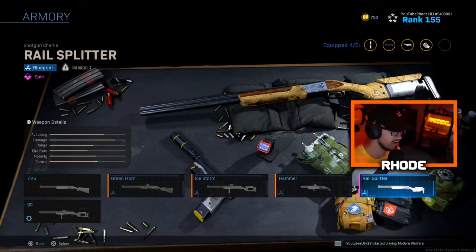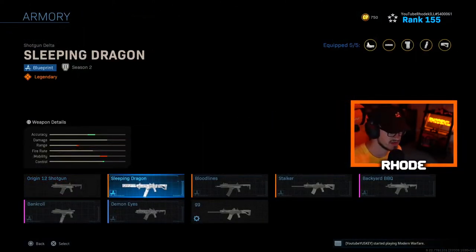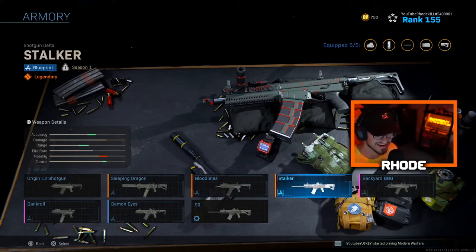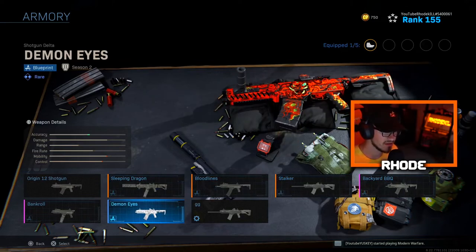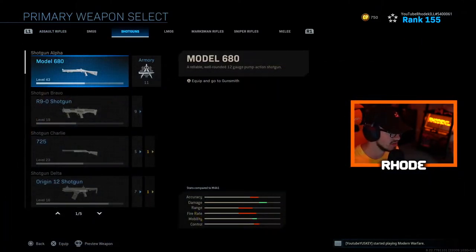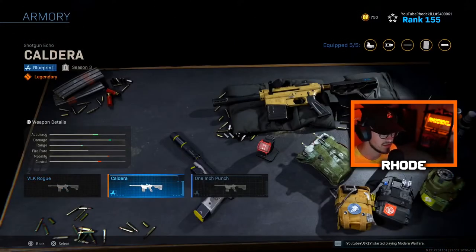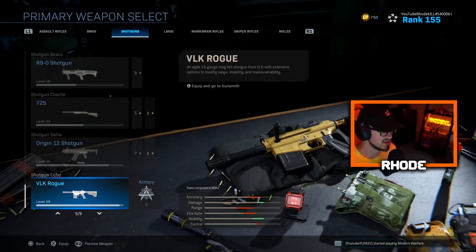Origin 12 — Sleeping Dragon, this one has some clean blueprints. Bloodline, Stalker, Backyard Barbecue, Demonize, and Bankroll which is clean and really good. DLQ Rogue — Caldera and One Inch Punch. That's it for the shotguns.